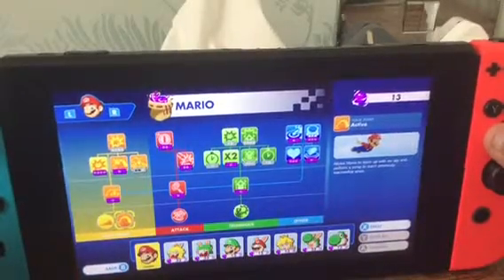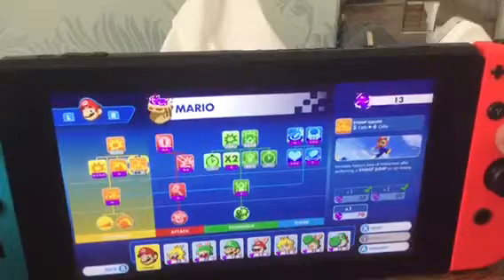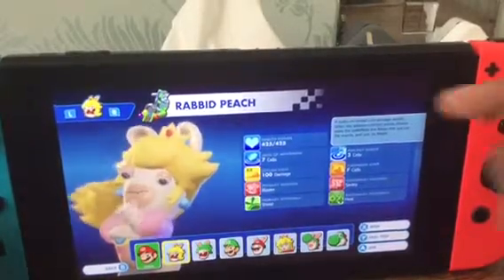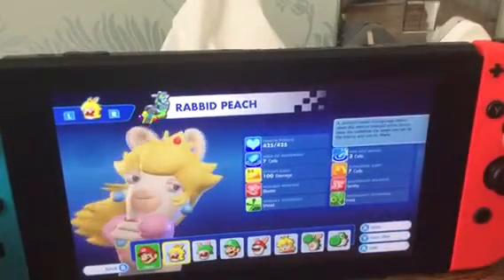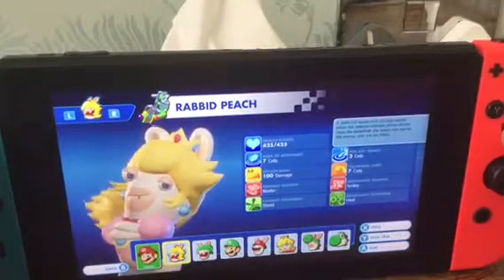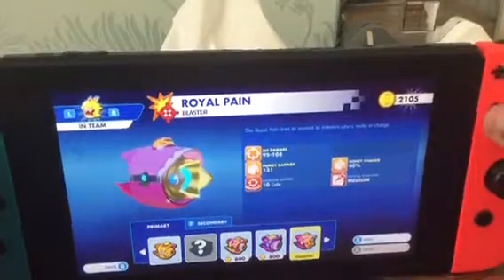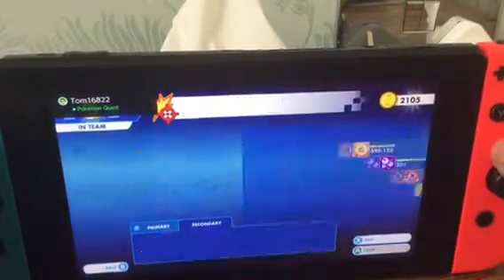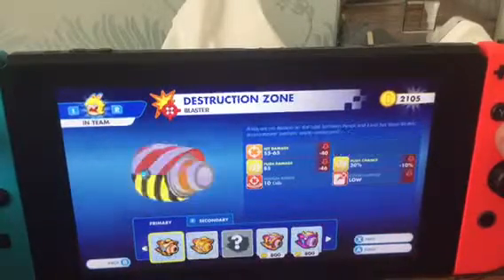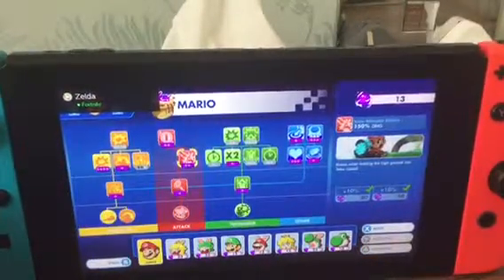I upgraded everything for Mario in his skill tree, as you can see. Mario's second character is Rabbid Peach. You can see the information down there. I'm not going to read all of it because I just want to make this a quick video. Her primary weapon and secondary blaster are shown here, and I've upgraded everything for Rabbid Peach.